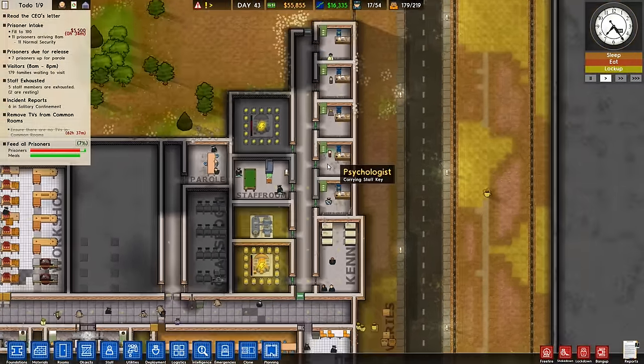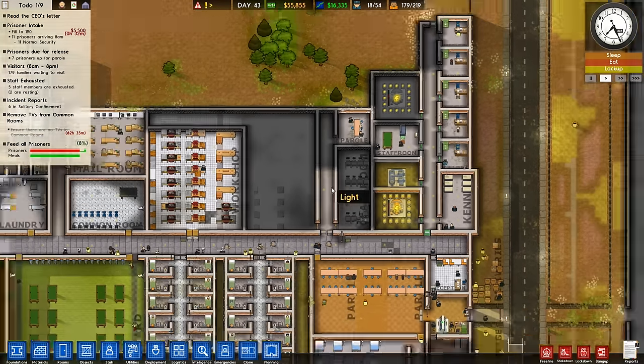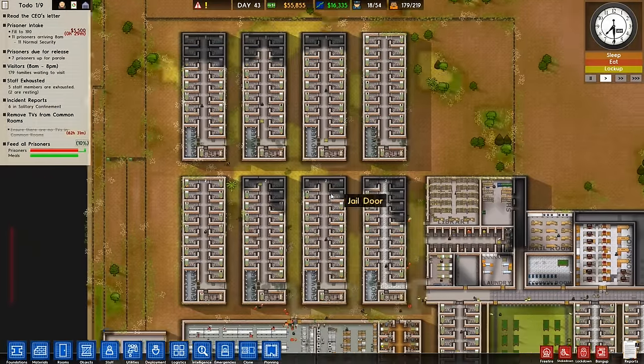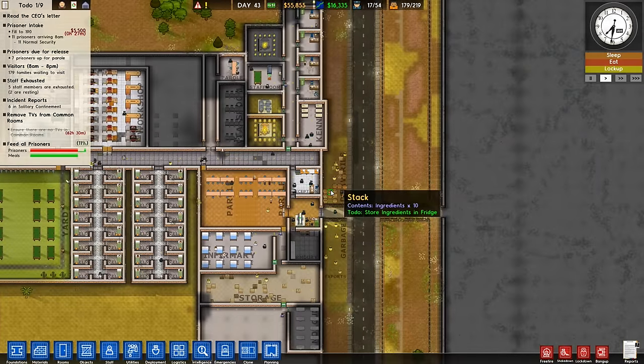Strange — you can build a prison, but putting down some basic nice flooring other than sheet concrete is apparently the most expensive part of prison facilities. Who knew that carpet was so expensive? Actually, carpet is like the same price as marble tile, because that is how things are priced.